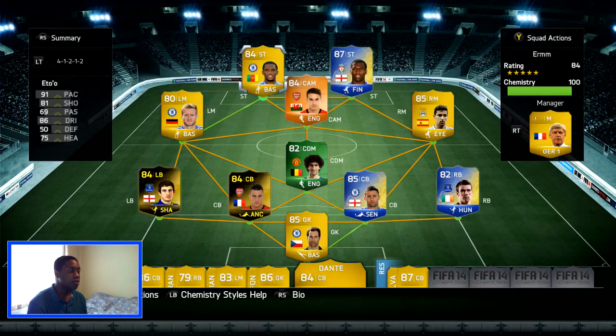For our second striker we've got the one and only Eto — one of my favourite strikers in this game. A lot of people will say Suarez is on another level with skill and so on, but for me it's Eto. Heading — he'll do it. Shooting — he'll do it. He's so fast as well. Definitely one of my favourite strikers in this game.